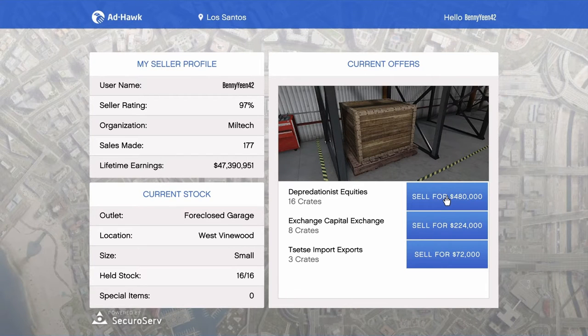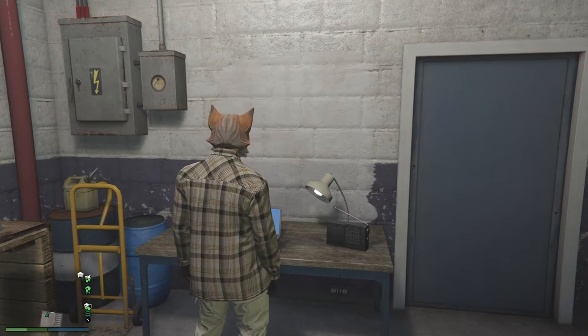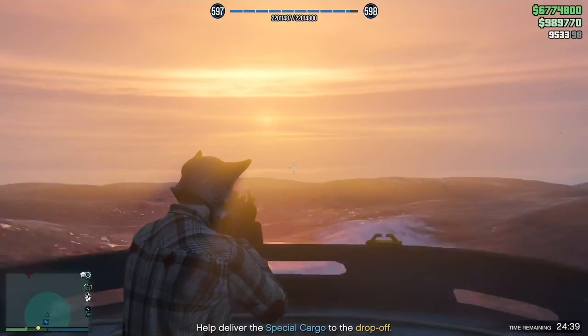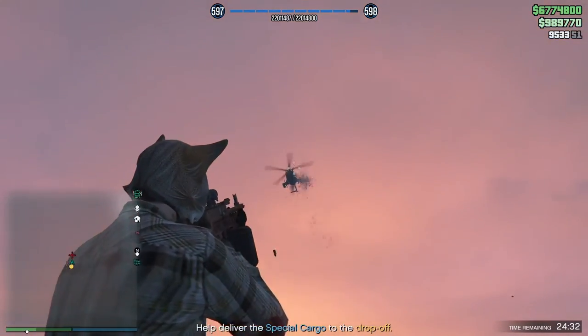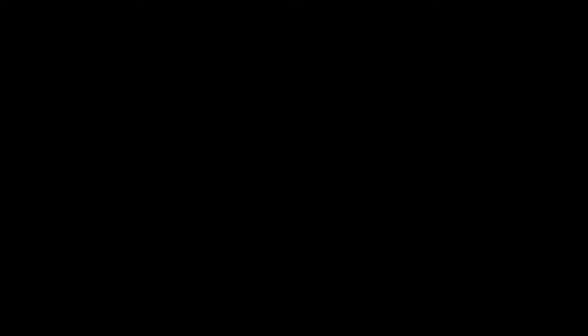Now we're halfway through. It was time to sell the small warehouse for 480,000. For this sell mission, it gave us a tugboat mission, so I decided to have a little bit of fun. I had Fluffy drive the tug across the ocean while I basically escorted him using the Combat MG. I had a lot of fun with this sell mission — it reminded me of the first mission in Saints Row 2.